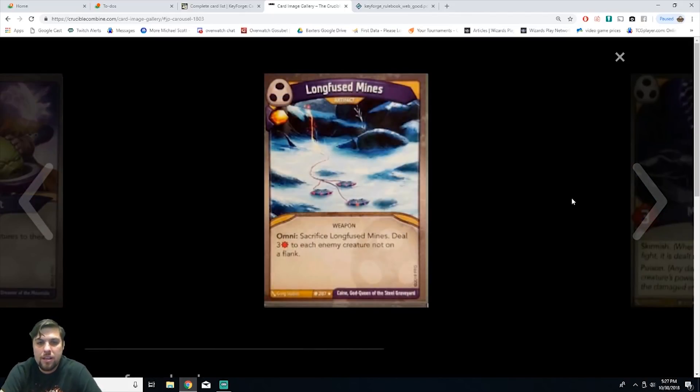Long Fused Mines is an artifact weapon. Omni: sacrifice Long Fused Mines, deal three damage to each enemy creature not on a flank, and gain one amber. It's a rare. You gain amber and three damage to non-flank creatures is a considerable amount since all damage sticks in this game. The downside is if they only have two creatures out they're both flanks, so you can't use it. But against wide boards — Mars, Brobnar — this is actually pretty good.